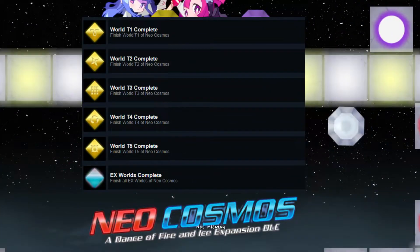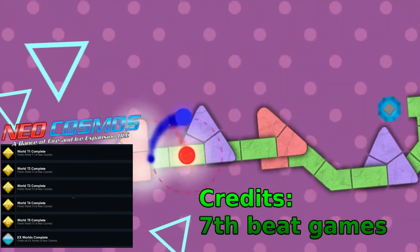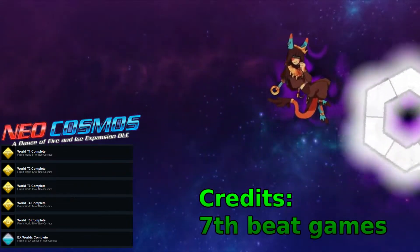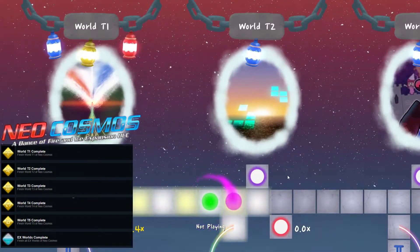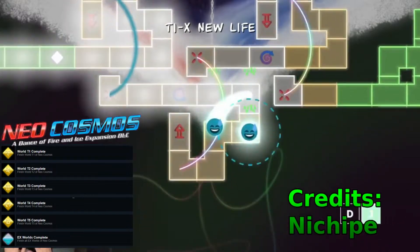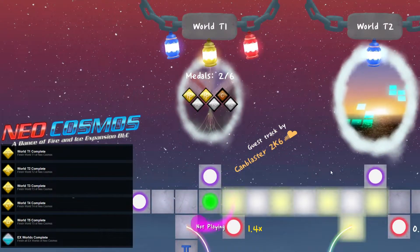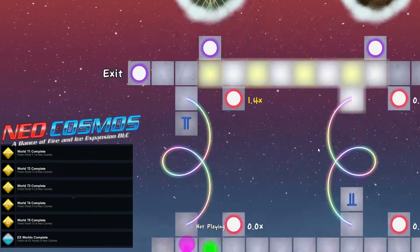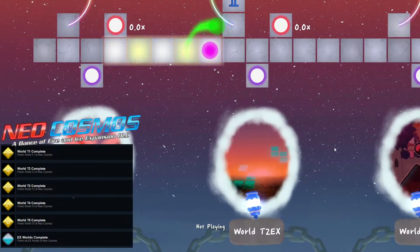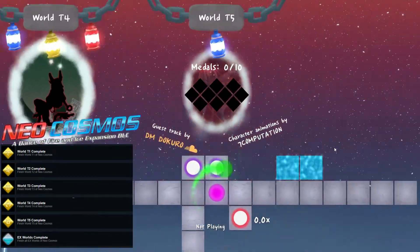So the next batch of achievements is the DLC ones, and some people won't be able to complete these because they don't have the DLC. It's like a couple of pounds or dollars — it's not that much. If you want to get it, it's quite cool — you get these hold notes. What you want to do — I think you just need to complete it. I don't think you need to get speed trials or anything else like that. As long as you just complete the world, you should unlock the achievements. You do have to get the EX ones as well, and to get the EX, I think you have to get a certain amount of medals. All you really need to do is beat the five main worlds and then beat the five EX worlds, and then you should get like ten more achievements.